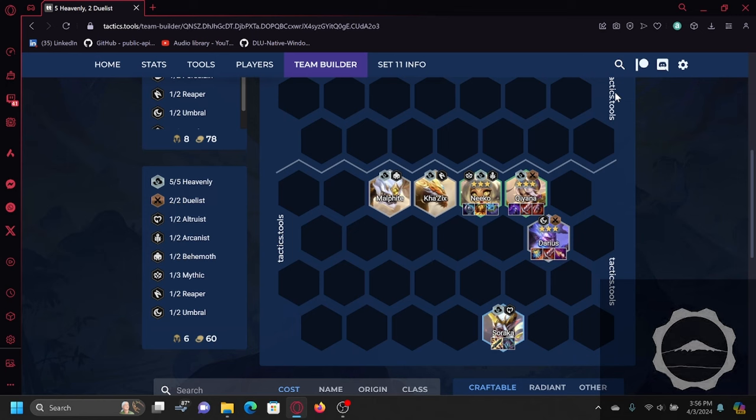Other items you're just looking for utility, either in the form of Shiv and Morello on Soraka or the equivalent on Niko — Ionic Spark, Heaven Shroud, Sunfire. Once you have Kiana and Darius at three-star you are going to look to push levels, adding in more Heavenly, adding in Sage or Dragonlord depending on what you hit.